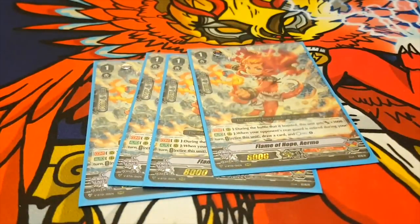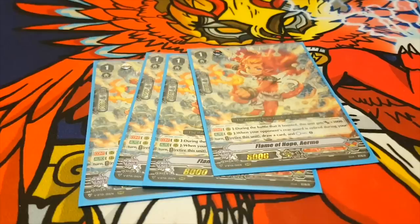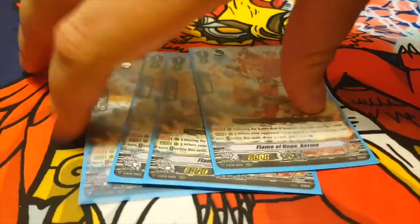Next, we run four Flame of Hope Ermo. During the battle that it boosted, this unit gets plus 3k — 11k booster. When your opponent's Rear Guard is retired during your turn, retire this unit, draw a card, and Countercharge 1. I really like this one. It's the only countercharging Kagero has at the moment, and it's really easy to pull off. Makes it break even.